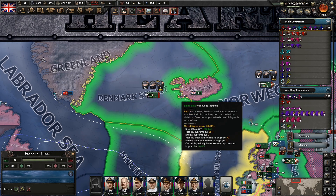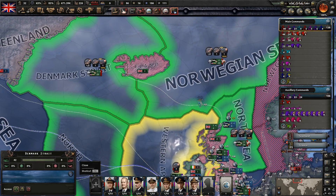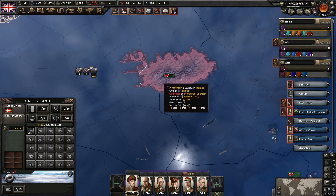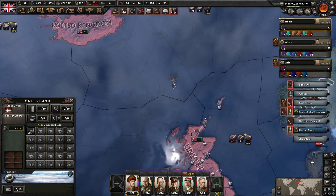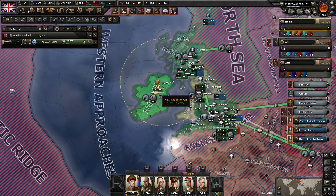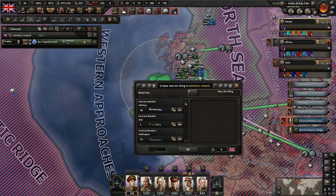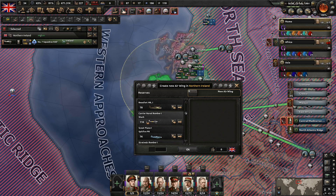Denmark straits — yeah, we do need to supply Iceland of course. Denmark is still in control of green now, so we need to build up this airbase here and then we can put some bombers on control. Maybe we could put someone up — we're guarding Ireland, I think that's a pretty decent idea. Let's put some naval bombers up here, but they won't have enough range. Let's put up a small flight of 25.